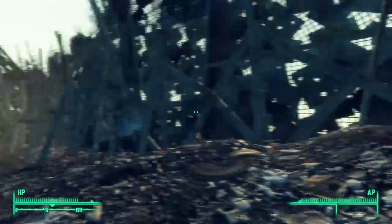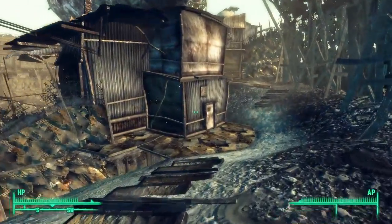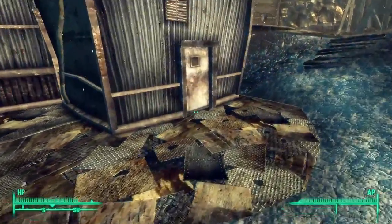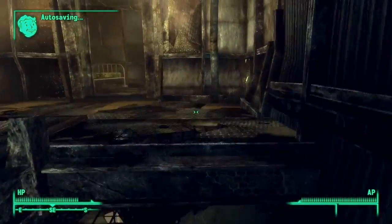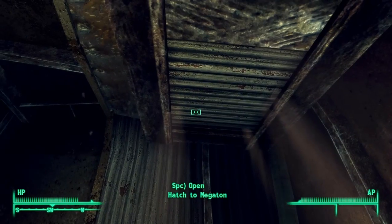This is the gate, this is Lucas Sim's house. The first thing that you want to do is head inside. If you have deactivated the Megaton bomb, then Lucas's house will be unlocked, but otherwise it takes a 50 lockpick skill to get in here.